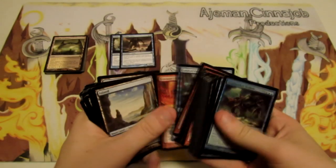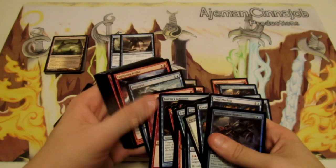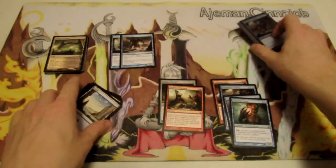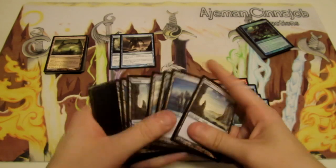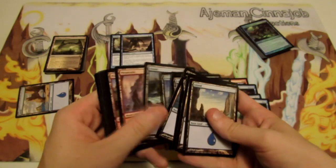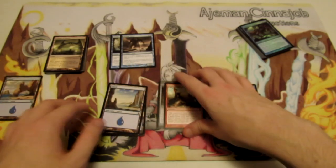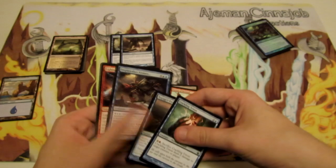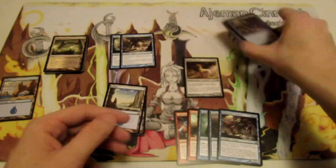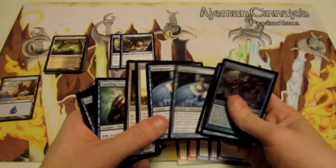In terms of lands, we only go up to six in our converted mana cost curve, so we can probably cut one land. I'd be more willing to cut an island — even though we have more blue spells, we can get around it. We can put the Opaline Unicorn in as a replacement: it makes up for the land we're cutting while also providing ramp, similar to Burnished Hart. So now we have both the Hart and the Opaline Unicorn for ramp.